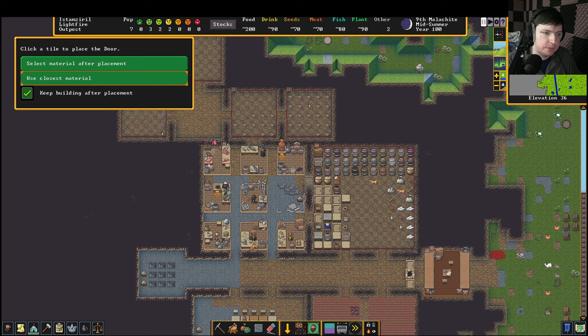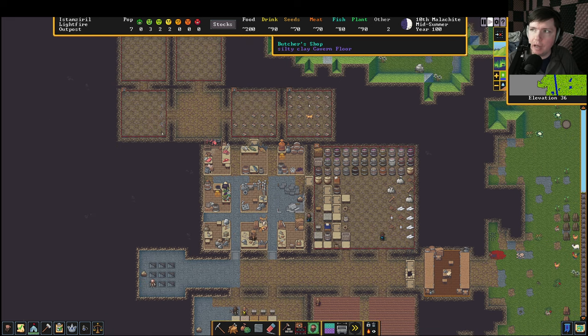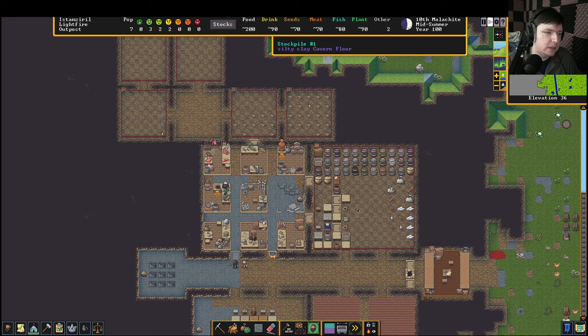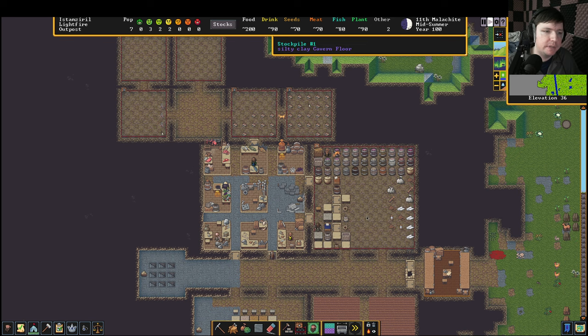First thing I want to door up is our workshop zone. Dwarves will go into strange moods sometimes, and when they have a strange mood they will take over a random shop — usually a crafts workshop, mason, or carpenter. They'll take over the shop and start making a legendary construction if they can. They have to have every material they want for it. If the materials they want aren't in the fortress, they're going to sit in that shop for a long time yelling and screaming about what they need. If they don't get it, they're going to go psycho bonkers crazy and kill everyone or kill themselves.